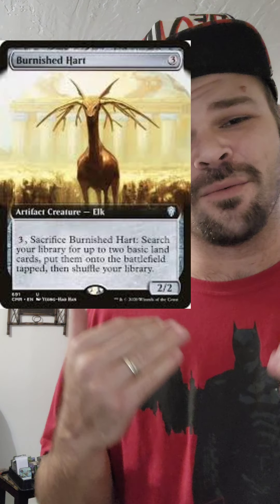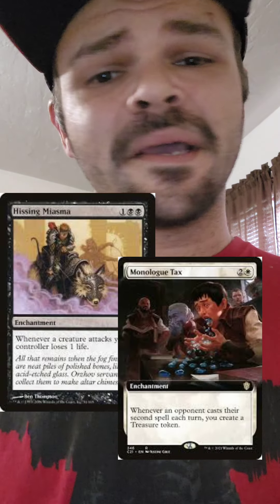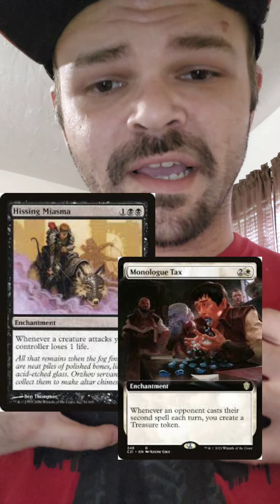Six mana to get two lands just ain't worth it to me. Next we're taking out Hissing Miasma and Monologue Tax, mainly because I don't want to wait for my opponents to do stuff before I get the benefit. Isshin is an aggressive commander, so we're going to play him aggressively.